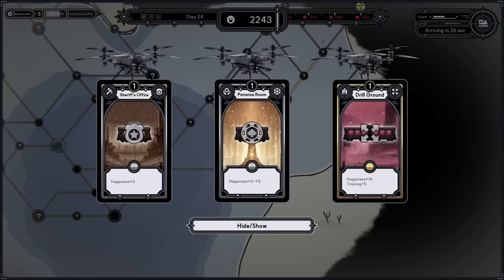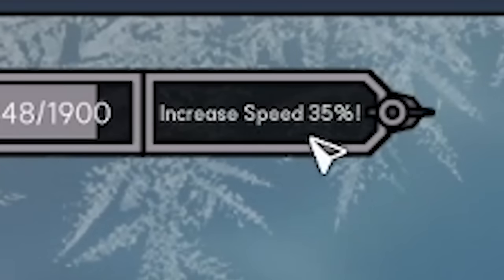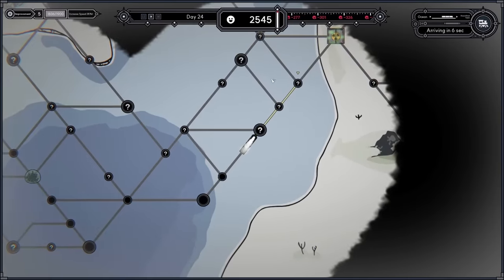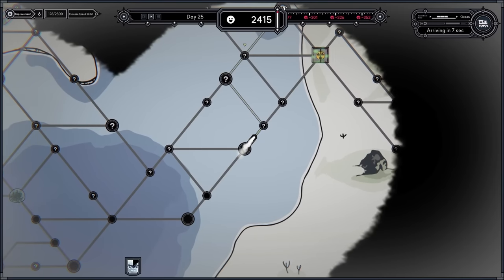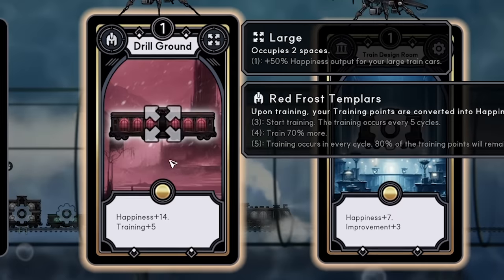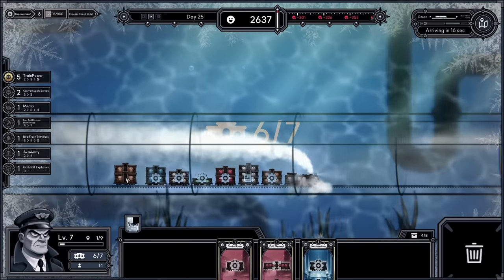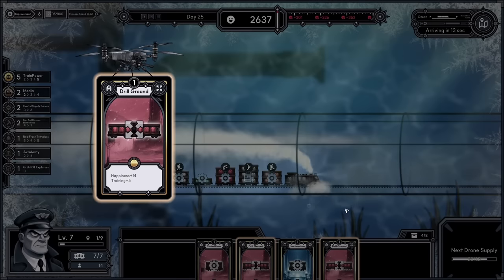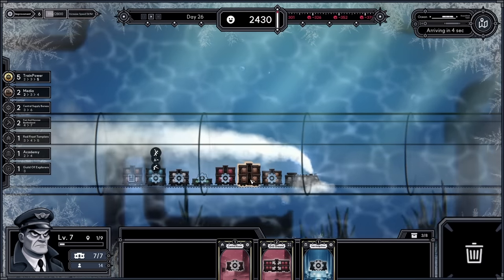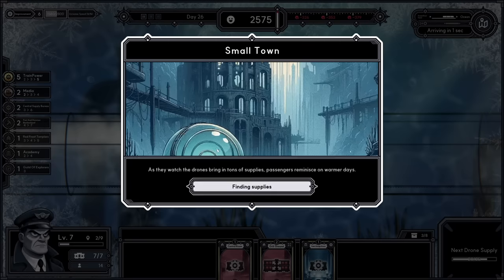Speed is nearly up to 35 — we're massively outrunning the storm. Maybe we can take a scenic route now. Going up through the ocean and then to the landmark. First small town gives us a random tier three car — train design room again, which I prefer over the large train for the speed increase. I can add an orphanage on the end. We got another drill ground that's upgradable — 21 happiness. The orphanage at the back needs to go to the front or it loses happiness. We're up to 2,500 though.